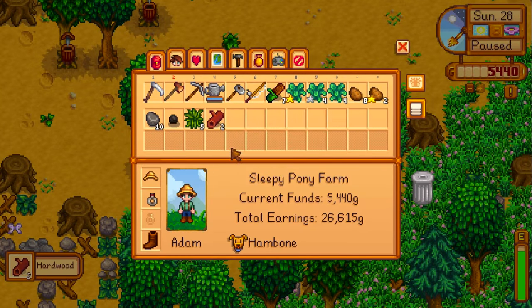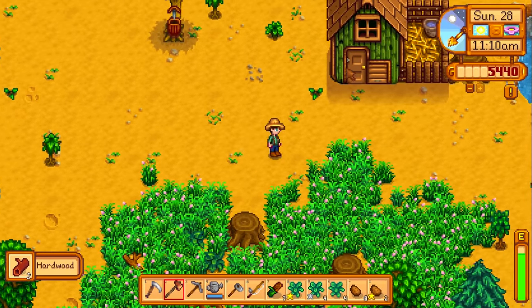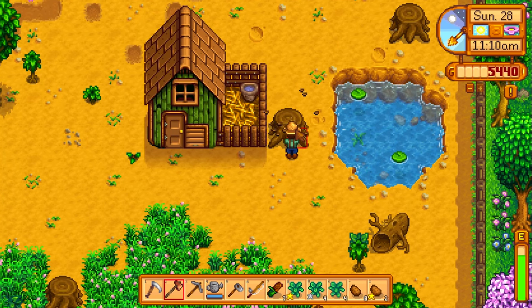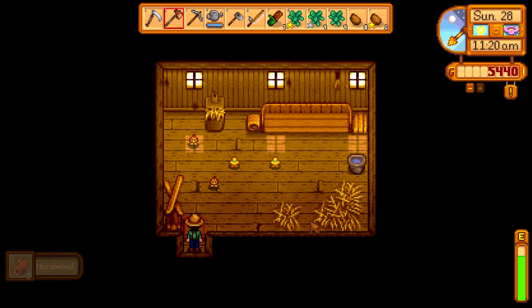We need a bunch of hardwood for the stable. I want to get rid of the stump next to the coop — it's been bugging me. The more wood we have, the more I can build a fence around here and hopefully let these little guys out to graze for themselves so we don't always need to have hay on hand.